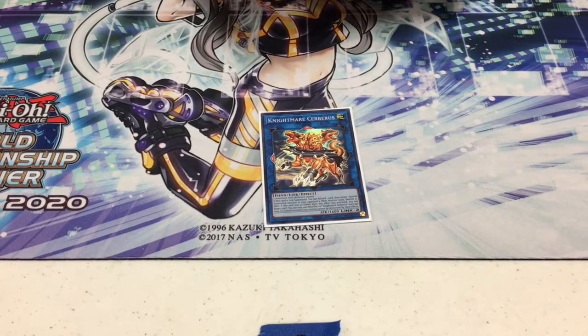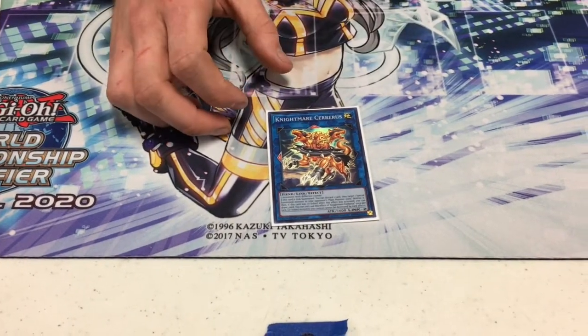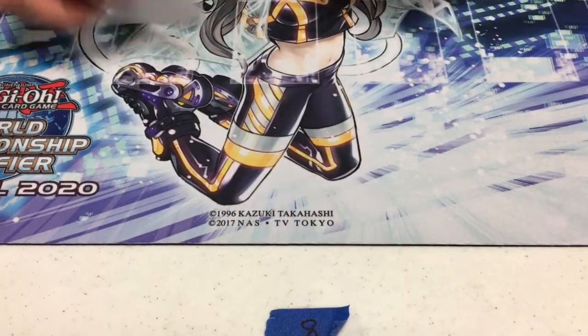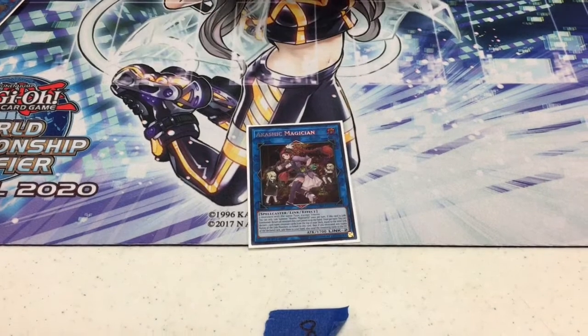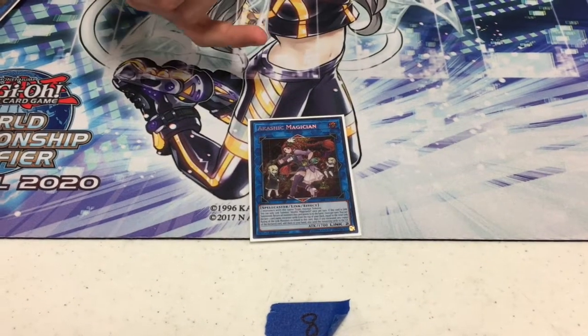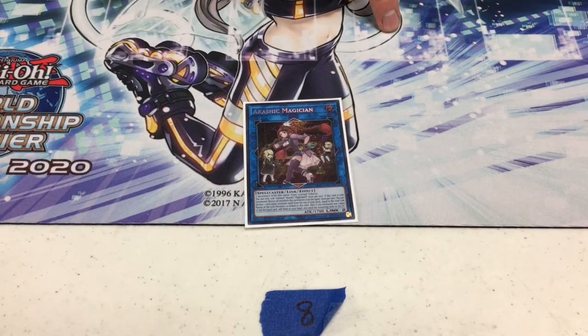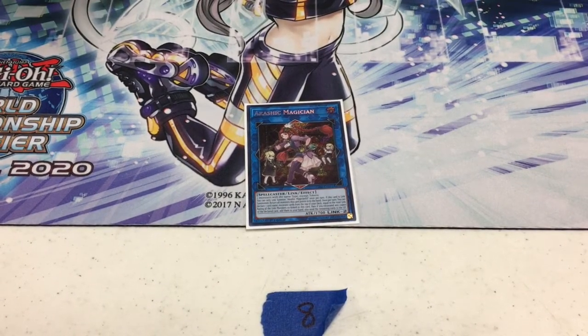Altergeist Cerberus is good for outing the Nibiru token since we're not the strongest deck in the world. Phoenix is there just because it's generic. Kali Yuga Magician — with the Spellbook engine, you can always put that Nibiru token in a column where you can banish it, which does come up.